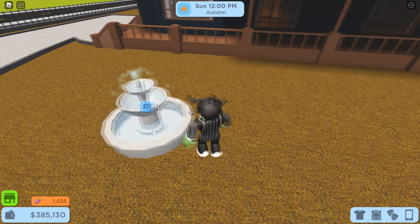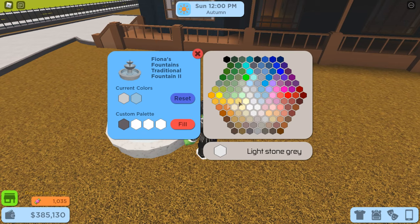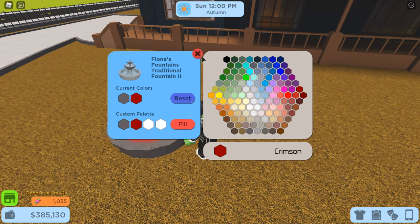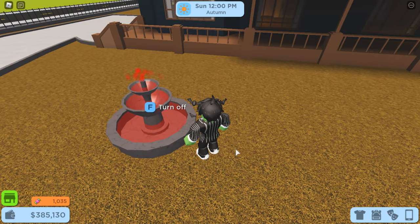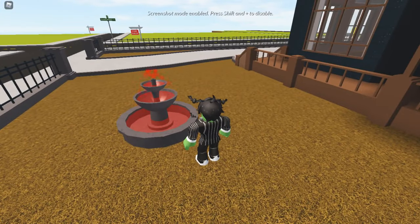Click on your fountain and click on that painter's palette. Go down to your custom palette and select crimson, since to me it looks the most like blood. We're also going to change the color of the fountain itself to a darker shade of gray, since that will make the red color more pronounced. And there you go — that's your blood fountain finished.